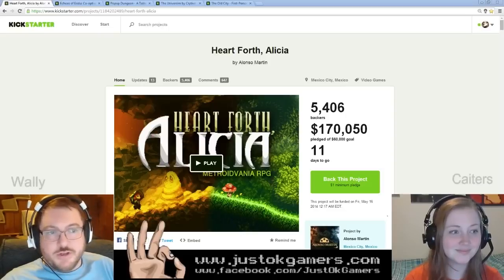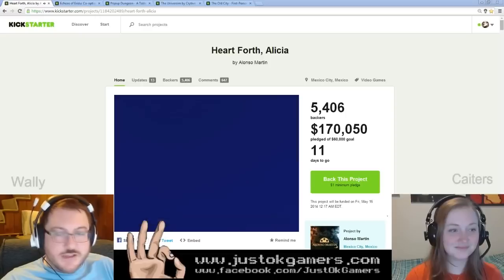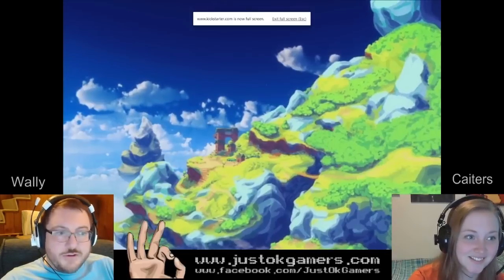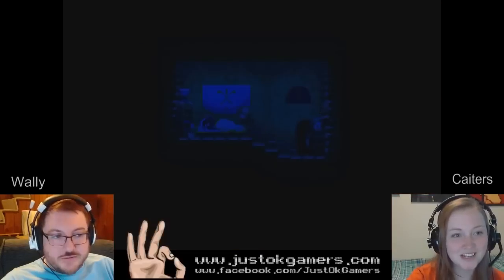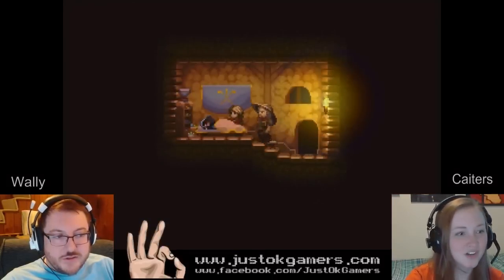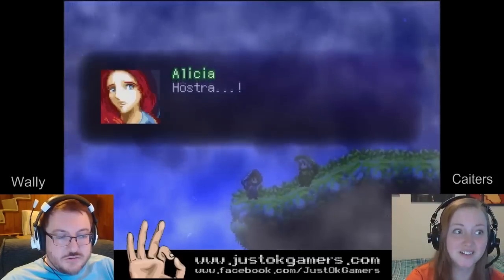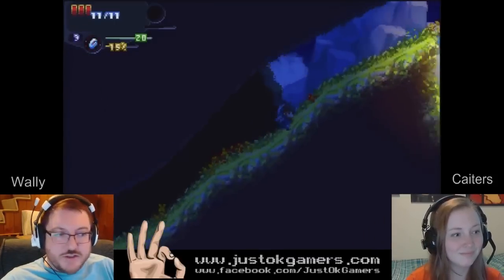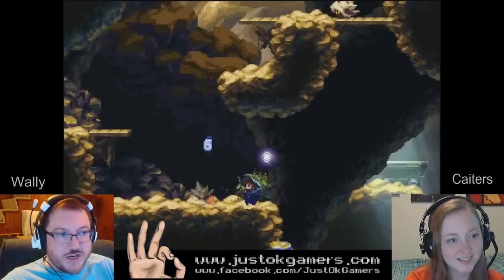My number three pick this week is Heart Forth Alicia. It's an indie title that's getting a lot of love on Kickstarter right now. Every week we have to have a darling, and this one's very popular. It follows the exploits of a young wizardress trying to save her world. It's so beautiful — it has such a Castlevania, Metroid, old Legend of Zelda vibe to it, but in these gorgeous colors. It's a melding of old technology, nostalgia with some new tricks that just makes a beautiful adventure game. So I think you should really check it out.